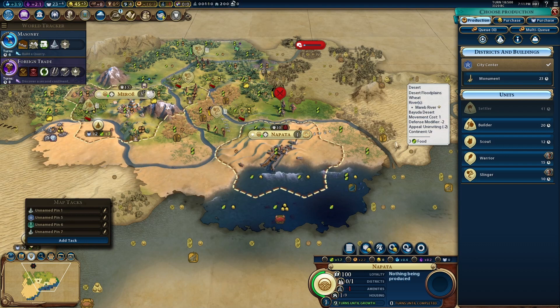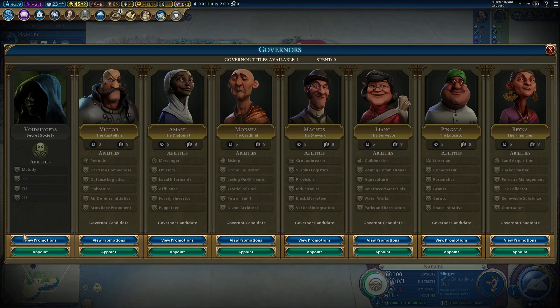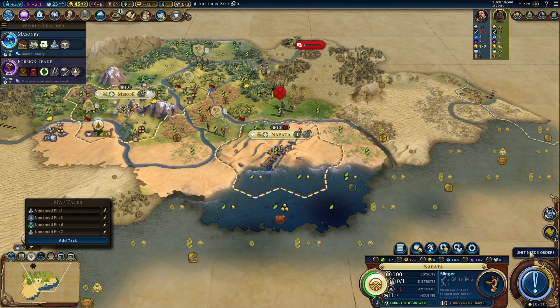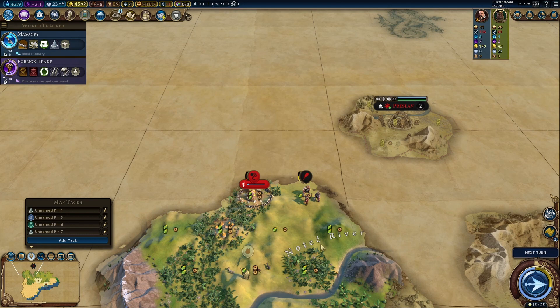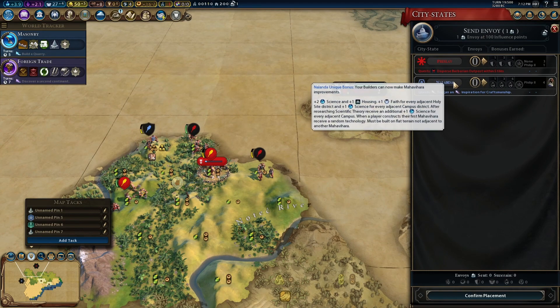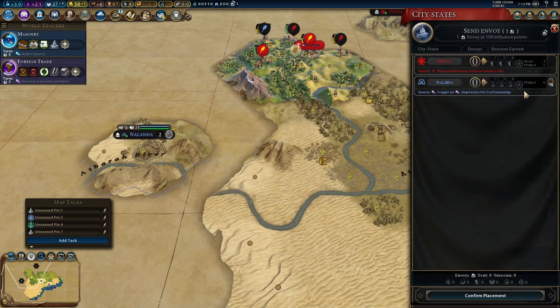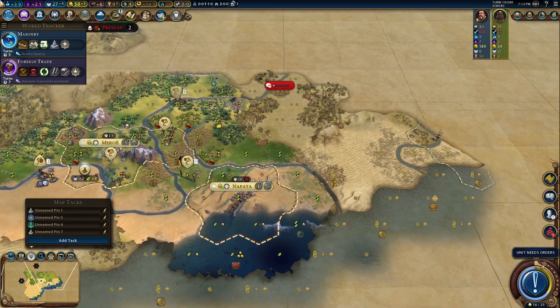You need to build units — you need to get a slinger. We have an envoy, and I think it's going to give us — Nalanda and Preslav. Where is Nalanda? It's right there. Philip is somewhere in this area here. Kind of far — I think Australia is still a better target to move into.